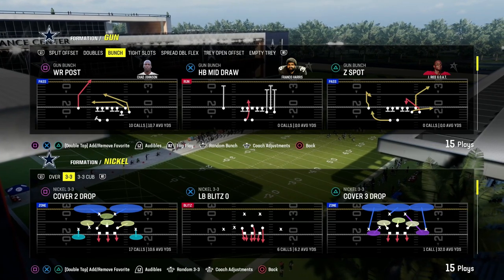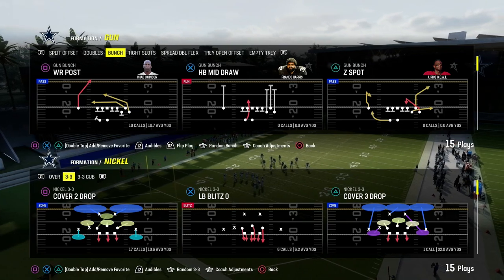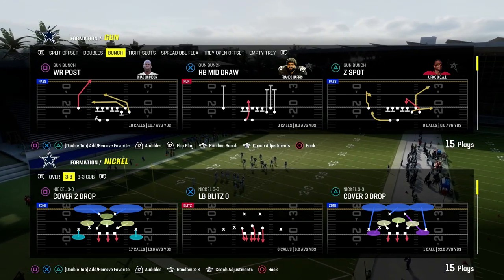In this video, I'm going to show you how to beat Cover 3 zone in Madden 24 by utilizing a sail concept. A sail concept is a streak, a corner, and a flat.